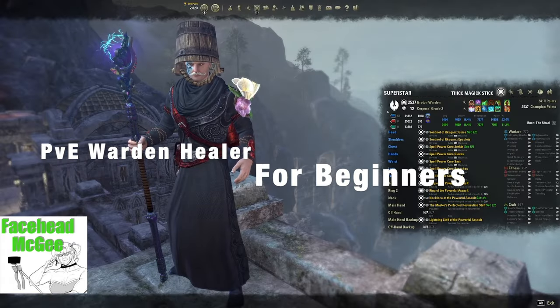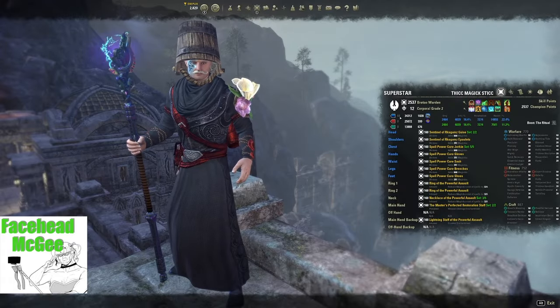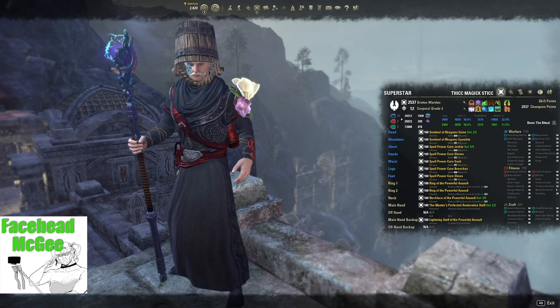PvE Warden Healer for Beginners. Put all 64 attribute points into Magicka.